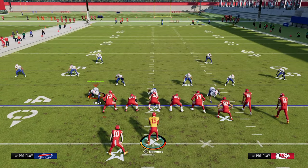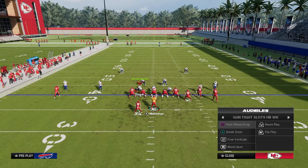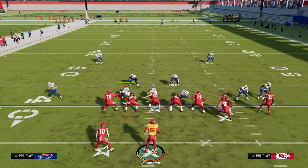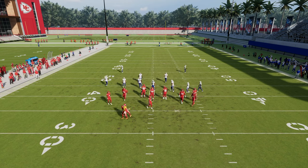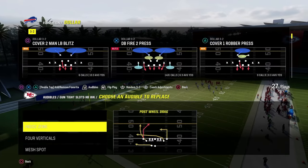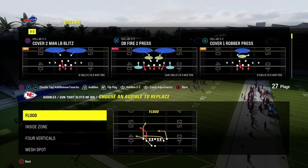The real cool part about this offense is it's set up perfectly, because you want to be running your tight slots with your running back to the short side pretty much the majority of the time. Our first setup is one of the best flood concepts in Madden — it's actually the play called Flood. Let me fix my audible setup — we're going to put Flood in here and make sure we can always audible into that, with post wheel drag as well.